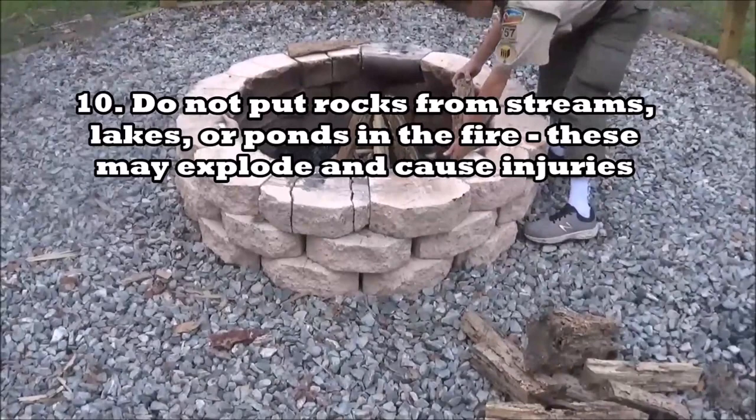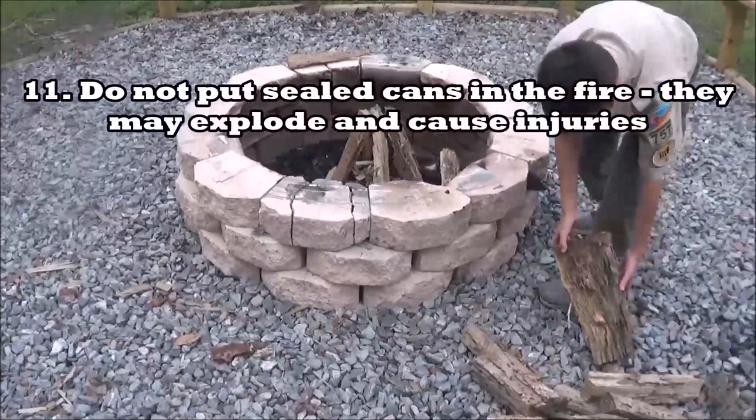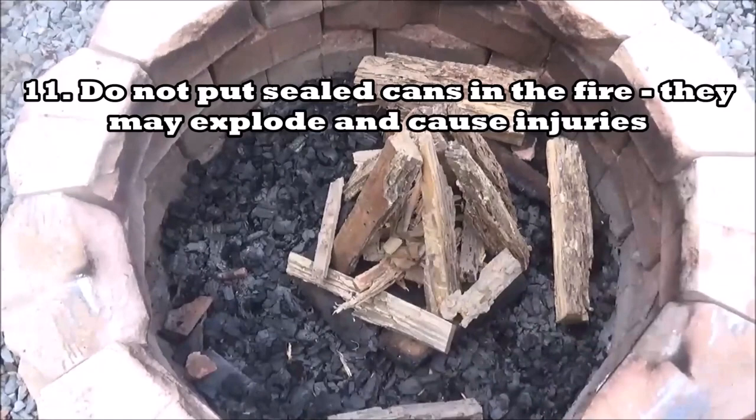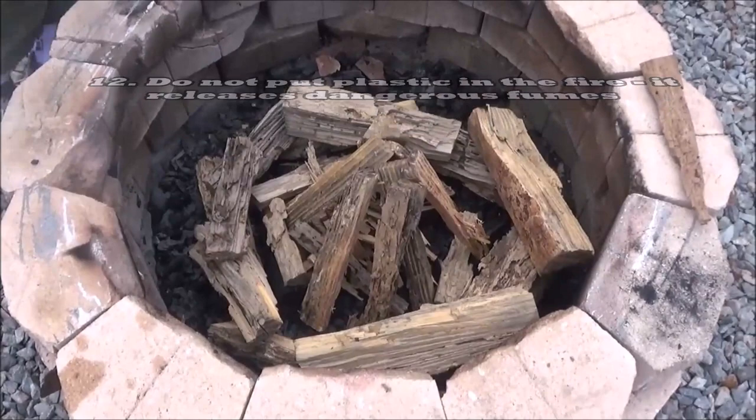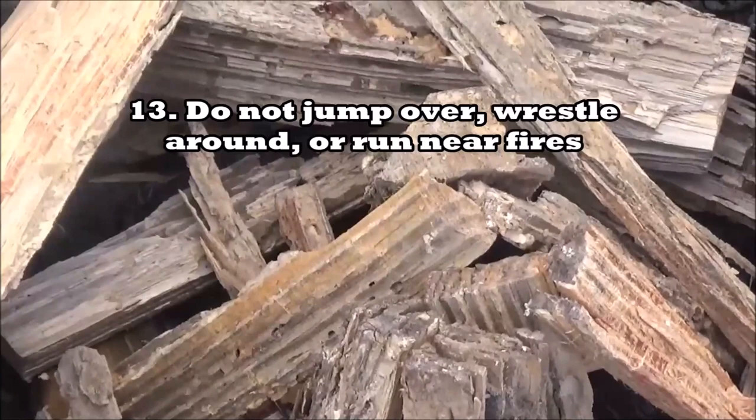Ten, do not put rocks from streams, lakes, or ponds inside the fire — they could actually explode and cause injuries. Eleven, do not put sealed cans inside the fire as they may explode and cause injuries; it's okay to put cans by the fire to heat them up, just don't put them in. Twelve, do not put plastic in a fire as it releases dangerous fumes. Thirteen, do not jump over, rustle around, or run near fires. Those are the basic fire safety rules you need to know to attain a firemanchit.